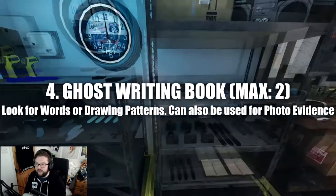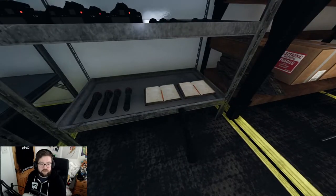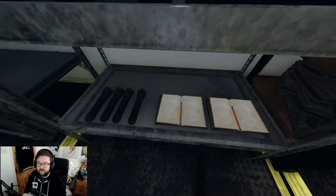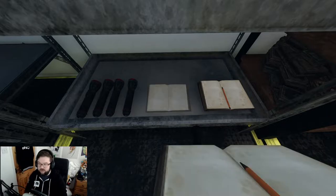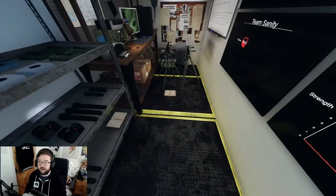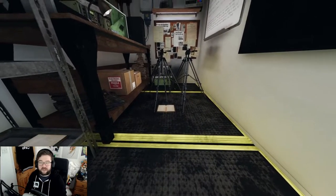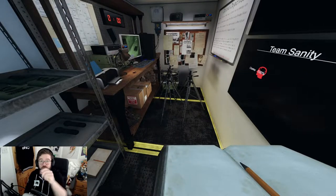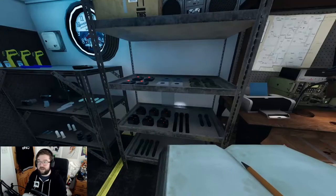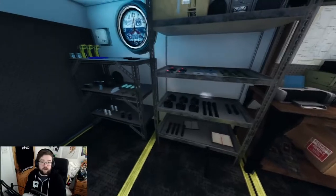Up next is the ghost writing book. There's not a lot to say - it's a standard writing book. If the ghost writes in it, it'll be big and bold - words like 'leave' or 'die,' or symbols. Place it on the ground in the ghost's room, keeping it upright so you can see it. The ghost can also write in it while it's in your hands.